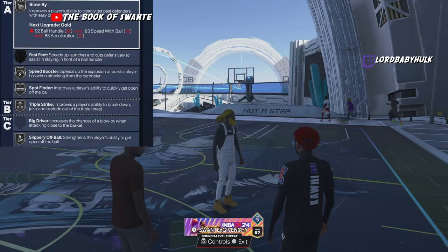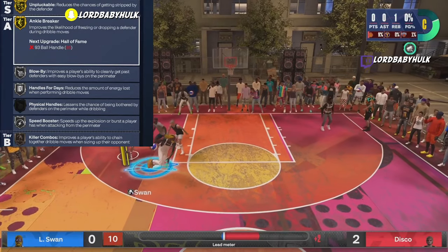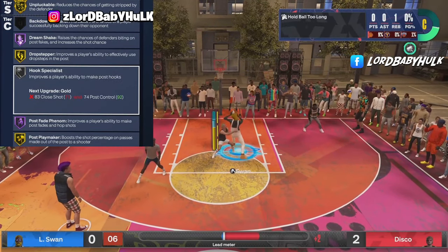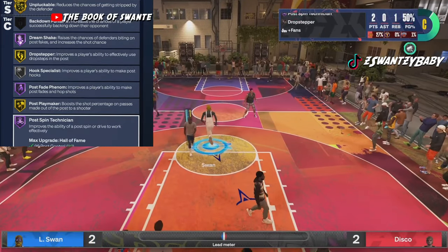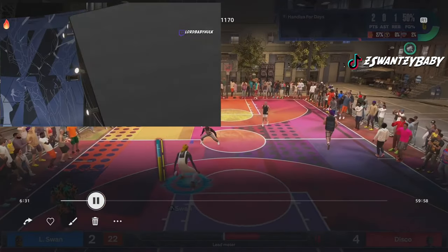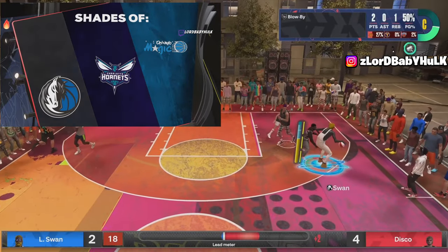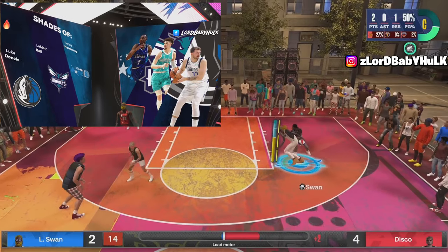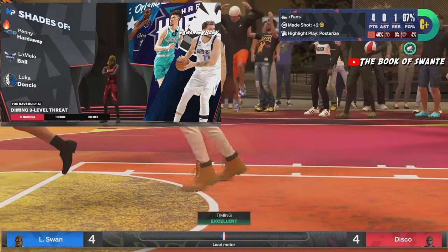We get silver handles for days, silver blow by, silver hyper drive, gold ankle breaker — look at this whole build. Silver hook specialist, gold drop stepper, purple post spin technician. And voila. Now we got a nice name — y'all let me know if y'all ever seen this name. You got some nice comparisons: Penny, LaMelo, and Luka. Nice little comparisons.